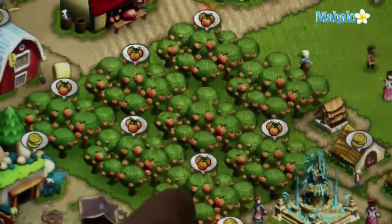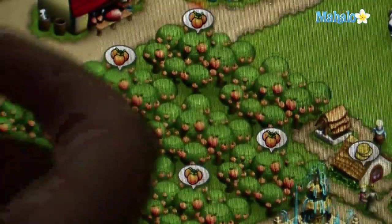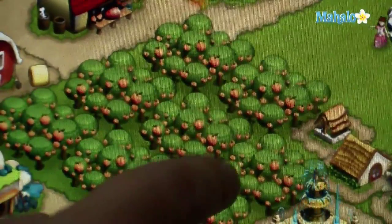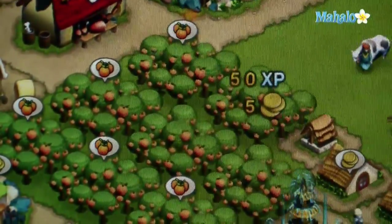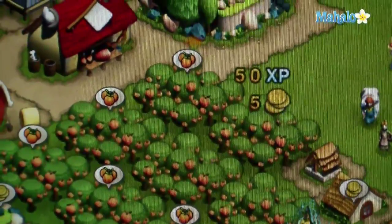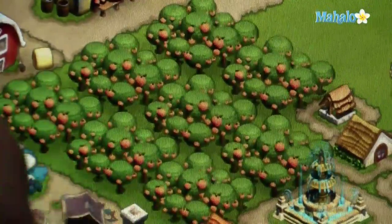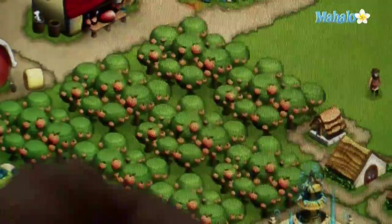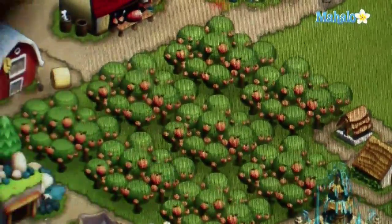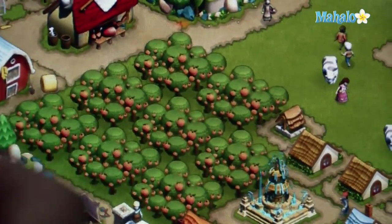Let's take a look at an orange grove. An orange grove costs 3,000 gold coins to plant — kind of expensive — but it matures every six hours. So you can harvest your oranges every six hours, and when you harvest it you earn 50 experience points and 5 gold coins per harvest. In one standard day, you're going to earn 200 experience points just from that one orange grove, which makes it probably the single most efficient kind of plant you can put in your kingdom. This has been Mahalo.com.